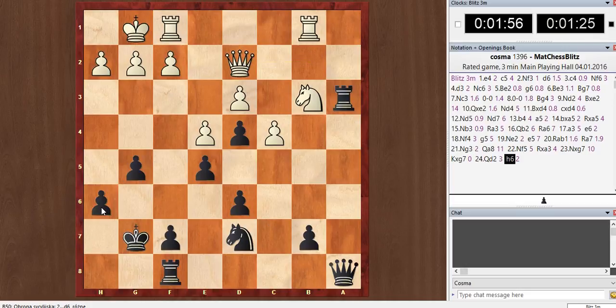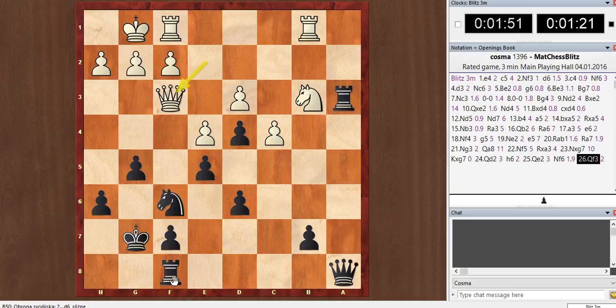It's not the best structure, but I have this open line and now I need to cover the light squares because his queen is attacking them. I think I need to attack this d3 pawn — he will take b7, but if d3 falls, his center will fall.